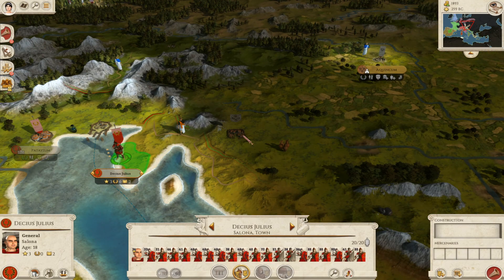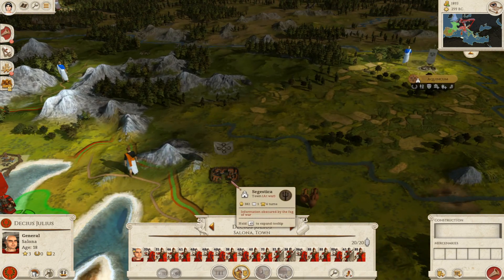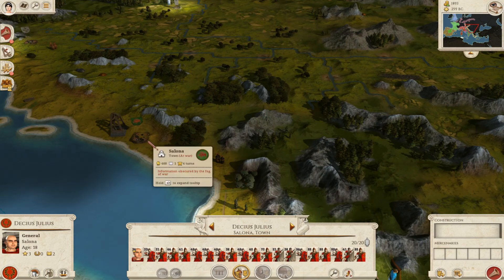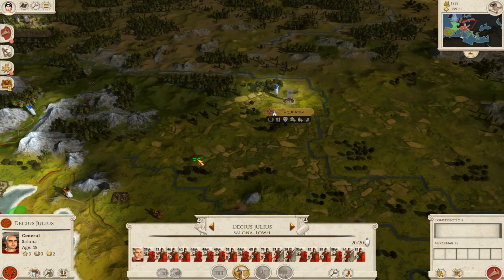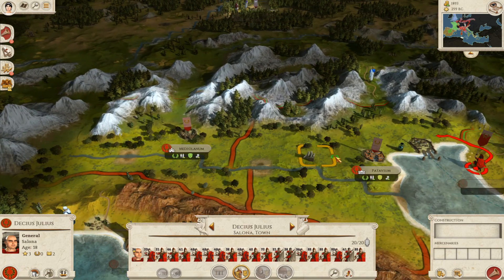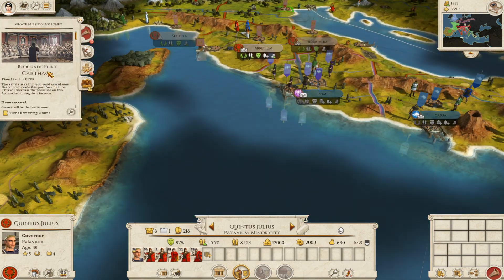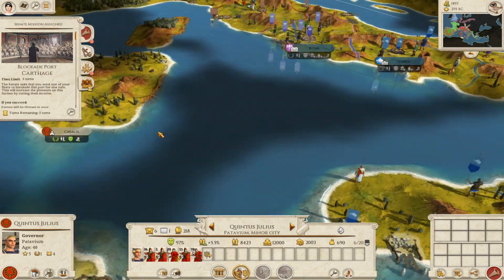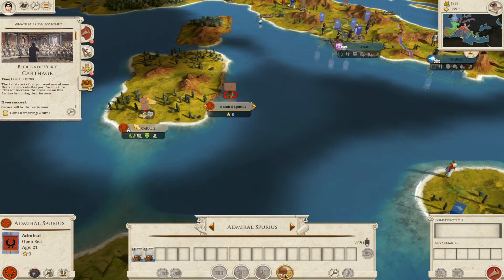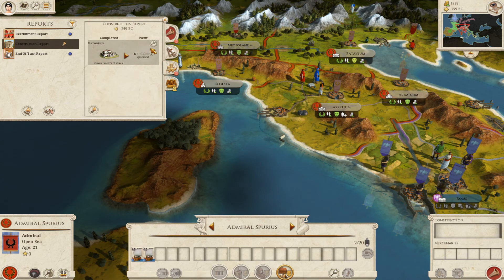This settlement here is not Roman so I'm going to leave that. This Gaulish one is, but it's a very small town and doesn't pose a lot of threat because they can't build many units. I do have three turns to blockade Carthage so I might start moving south, because I actually do want to complete that Senate mission.